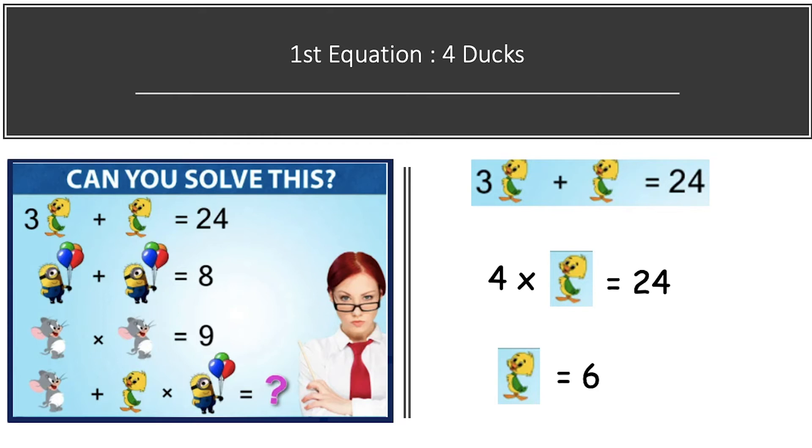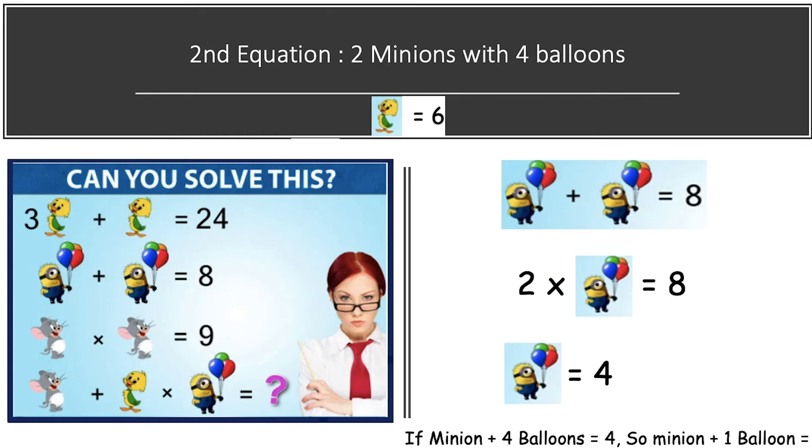Now solving our second equation — in the second equation we have two minions holding four balloons on their hands, whose sum is equal to eight. So two minions with four balloons is equal to eight, meaning one minion with four balloons is equal to four. Since minion with four balloons equals four, one minion with one balloon will be equal to four divided by four, which is one.